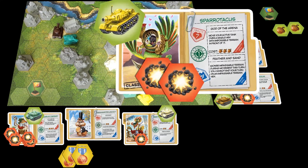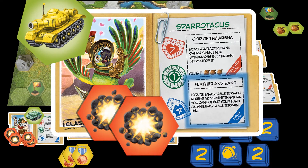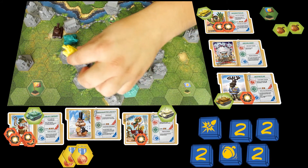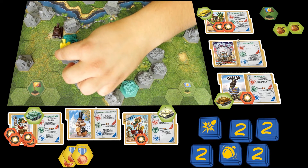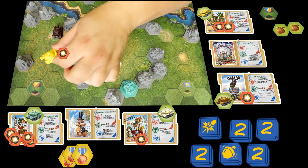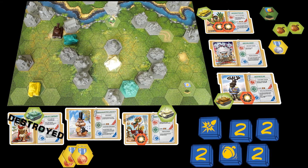The situation looks hopeless for Sparotacus, but he rolls the perfect result. He counts the hexes and move points, then uses his ultimate to traverse impossible terrain. He gets close to Jaguar's scissor tank and shoots point blank — this is Jaguar's last HP, earning Sparotacus 2 victory points for the kill. The remaining move points are spent driving back to base with the opponent's flag, earning 5 more victory points — 7 total this turn, enough to win.